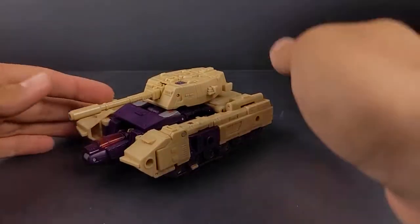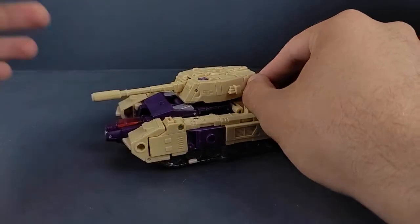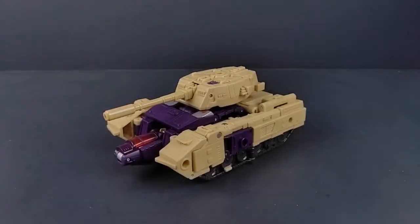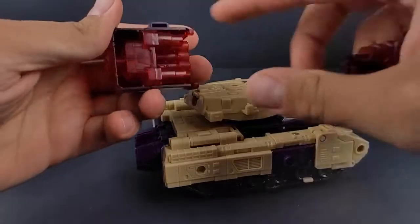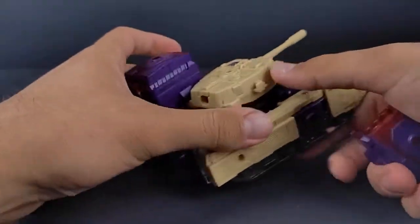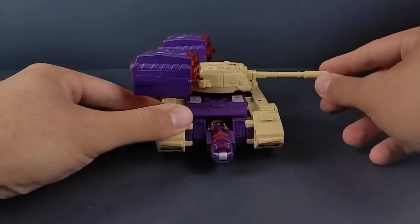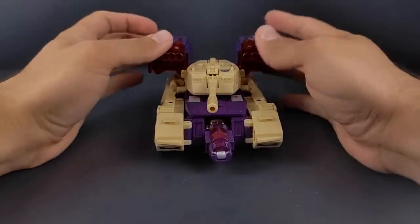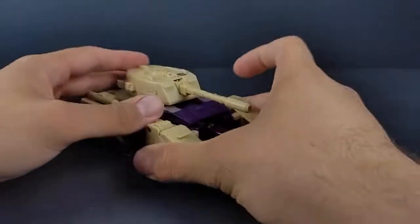Focusing on Blitzwing himself — he is packaged, of course, in tank mode. As we've seen so far, the Legacy figures are being packed in a vehicle mode. He's got these two little missile pod accessories that peg into the side like that. Tab that into there — it's not the best connection, but you've got them with some added missile pods. They are blast effect compatible, unlike his turret, which doesn't make any sense. They pedal and pedal these blast effect capabilities and now they're not even using it.